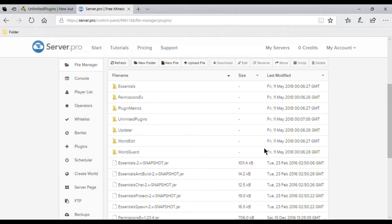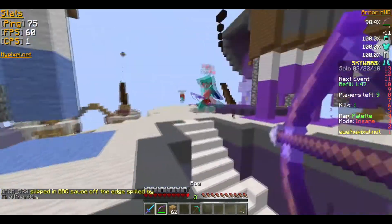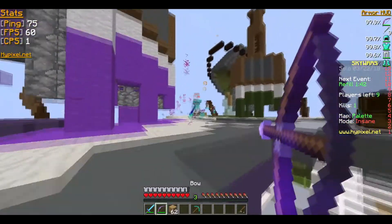I have found out that any plugin based off of another will have to be excluded from the folder. For example, WorldGuard doesn't work without WorldEdit, so both plugins have to be excluded. Same with Factions — Factions doesn't work without MassiveCore, so they have to be excluded.